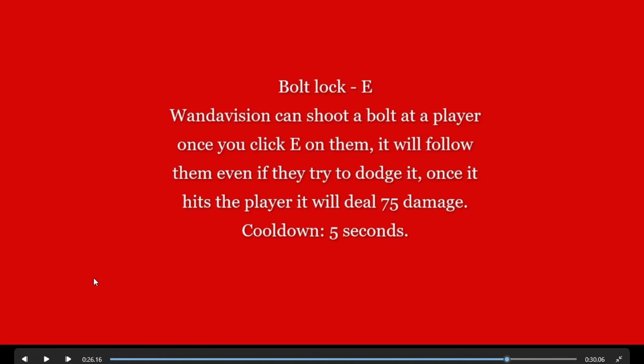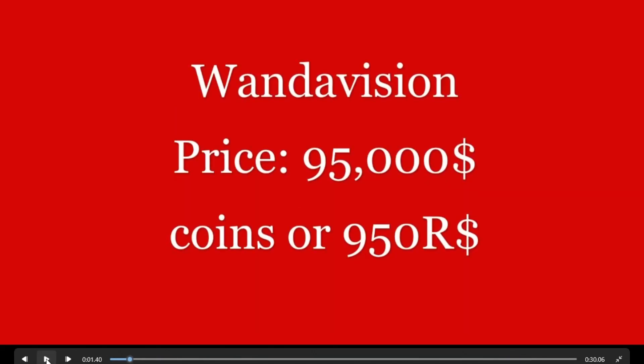Bolt Lock — to use this you click E. WandaVision shoots a bolt at a player and once you click E on them, it will follow them even if they try to dodge it. Say if you click E on a player and they fly away, it will still follow them. I'm wondering if I should make it multiple bolts that do like 15 damage each, equaling 75 total. Once it hits the player it deals 75 damage and knocks them to the ground. Cooldown is 5 seconds. Also, if the player is shielding, the bolt will hit their shield but also reflect back and potentially hit WandaVision.